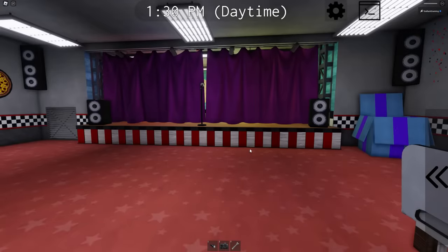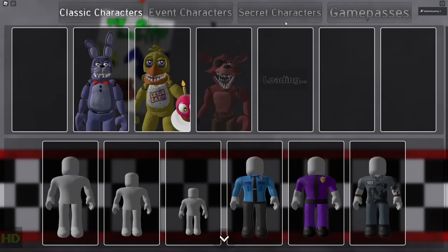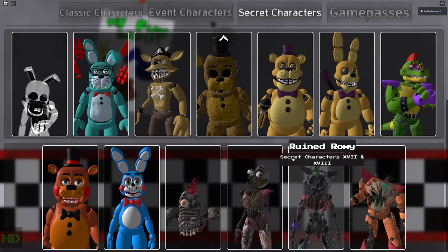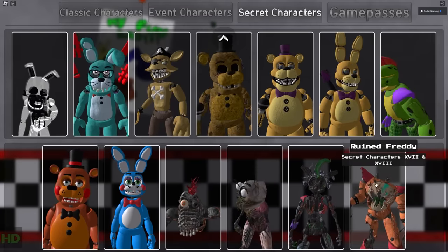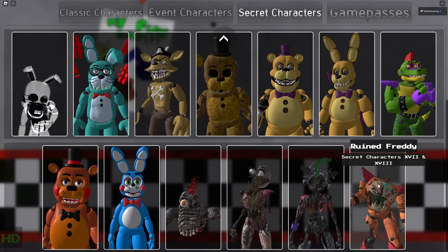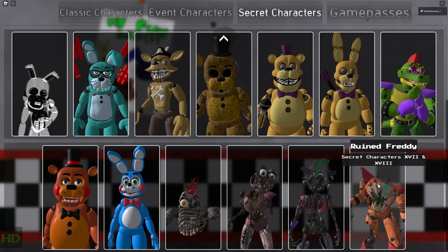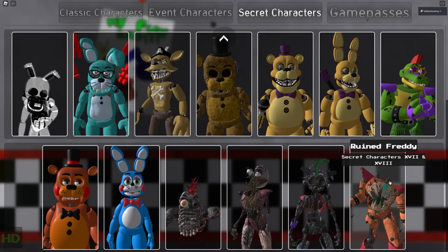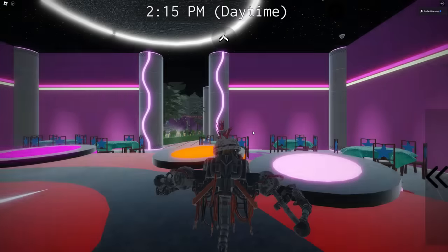Let's go ahead and reset, and I'll check them out to see what we've got. Let's go to the secret character section and scroll to the bottom. If you notice, we have an extra character down here. So I guess this is Ruined Freddy — it's the one included with the Ruined Characters 17 and 18 badge, where the badge said 'who invited the other fella?' I guess you just get a free animatronic. So let's check out Ruined Monty first.